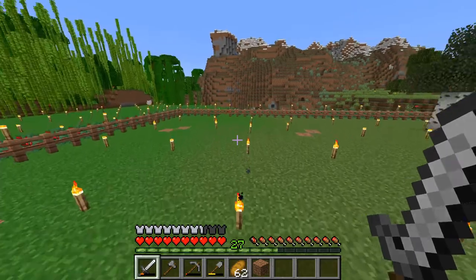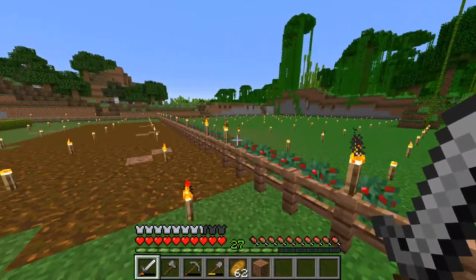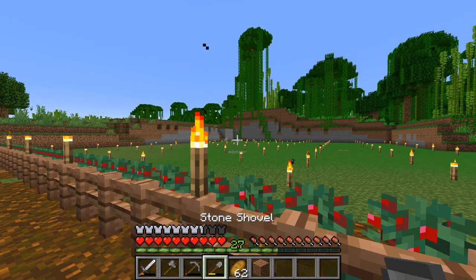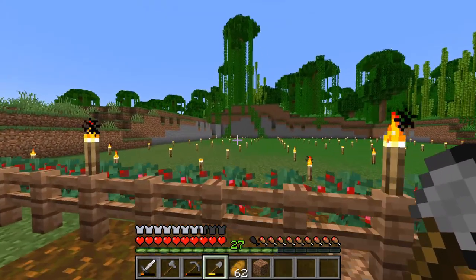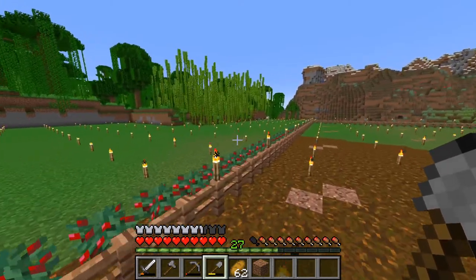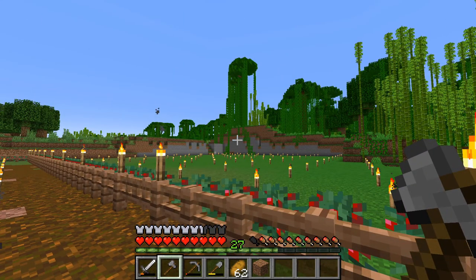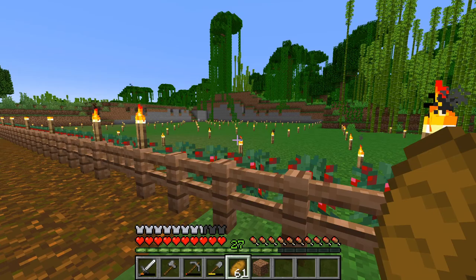Anyway, as you can see at the moment I have chopped down all the trees here because I wanted to clean up this area and I actually flattened it, which took way too long with simple stone tools. That's why I went down into the mine, got some diamonds, and tried to enchant them as best as I can, because back in the day when I first played Minecraft I used simple unenchanted stone tools to make huge flattening and landscaping projects and was fine with that.